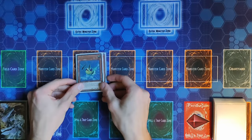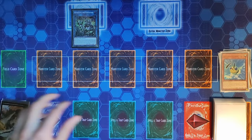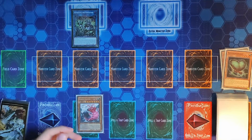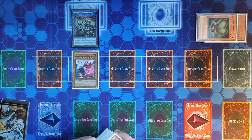Now we have two Insect monsters, so we're going to Link 2 and summon our B Trooper Armor Horn. We trigger the effect of Resonance Insect because he was sent to the graveyard — we can add a level five or higher Insect from our deck to our hand. We're going to add Doom Dozer, and immediately use Doom Dozer's effect, banishing two Insects from our graveyard to Special Summon him. That triggers Resonance Insect's second effect to send an Insect from deck to grave.